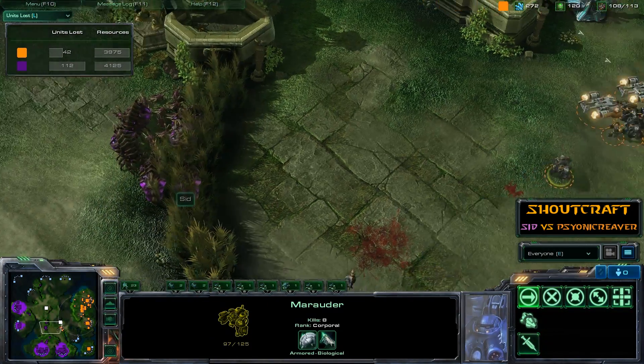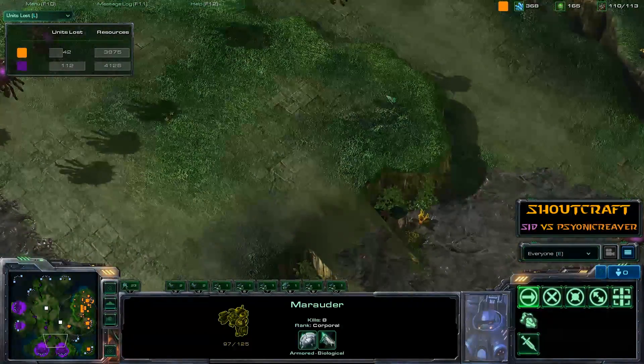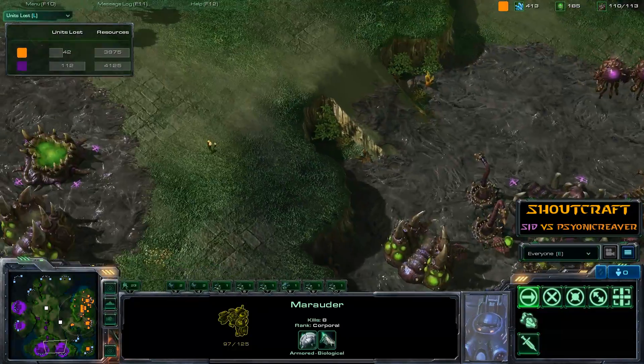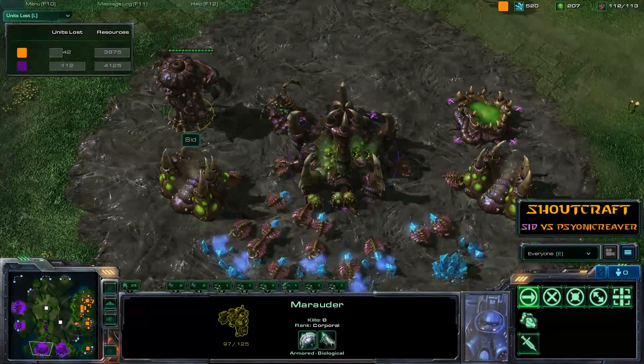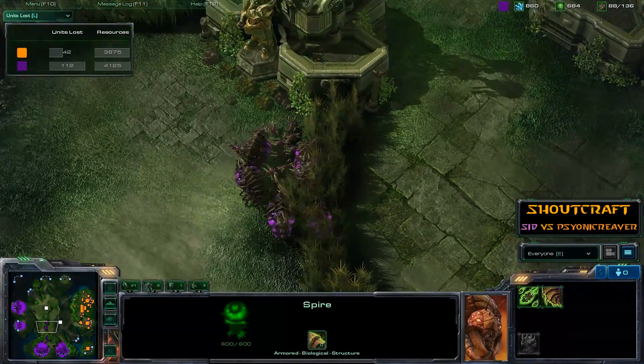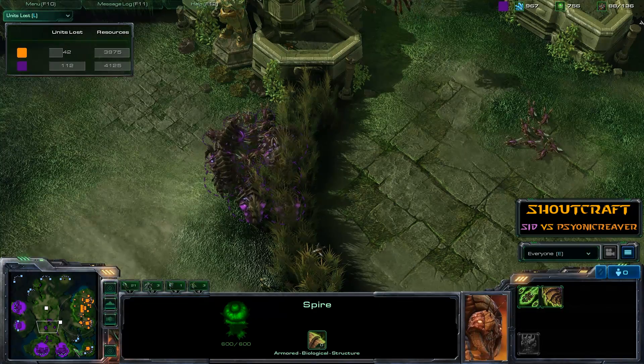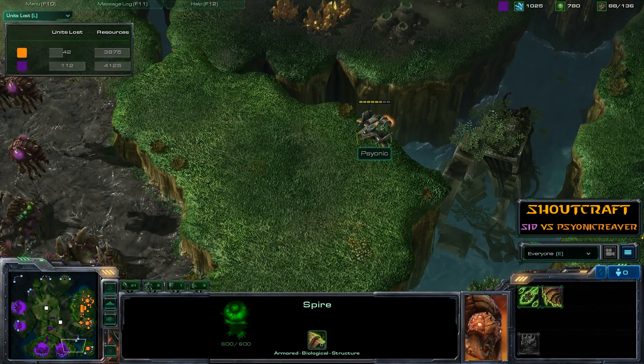I would expect Cid to vary up his strategy at this point. The Infestor is a neat trick but the Speedlings are not enough — he's going to have to try something else. He's got a Spire, so we can expect some Mutalisks coming out relatively shortly. That's going to vary things quite nicely and will be a bit of a game changer. That said, Psionic does have that Viking and I imagine a few more on the way.